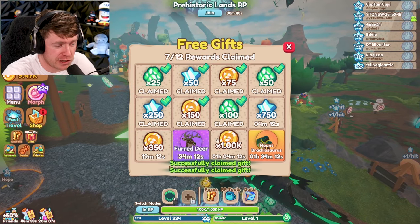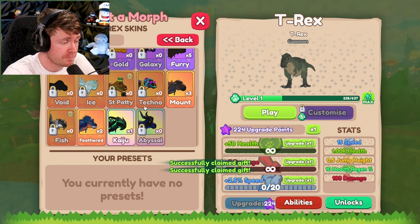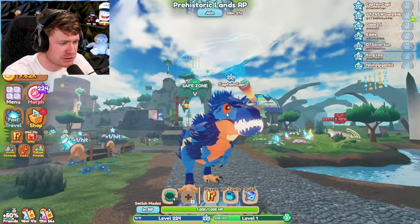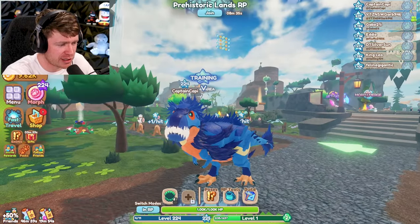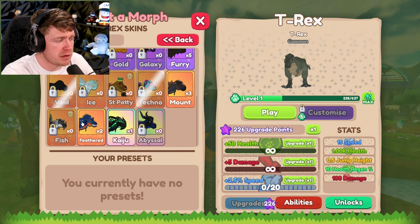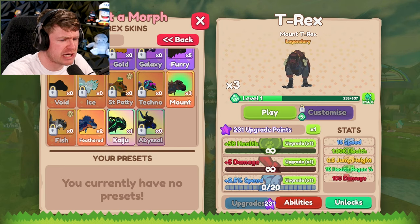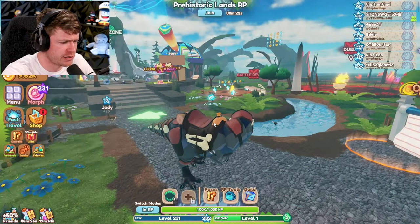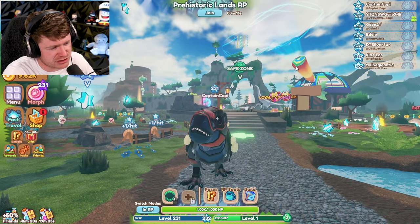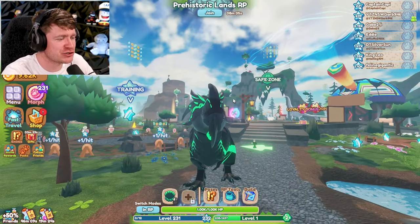I can't claim my free gifts and whatnot. Speaking of what we got earlier, let's see some of the other kaijus we got — like the feathered T-Rex. That guy's pretty sick. My favorite one still is the kaiju T-Rex. Let me know your favorite T-Rex in the comments that we've gotten today. We got the feathered, we got the mount T-Rex. For some reason I have three of those — I don't really know why I would need three. It looks like somebody could ride on his back or something like that. This one is the best and it's not even close. The kaiju T-Rex is so sick.